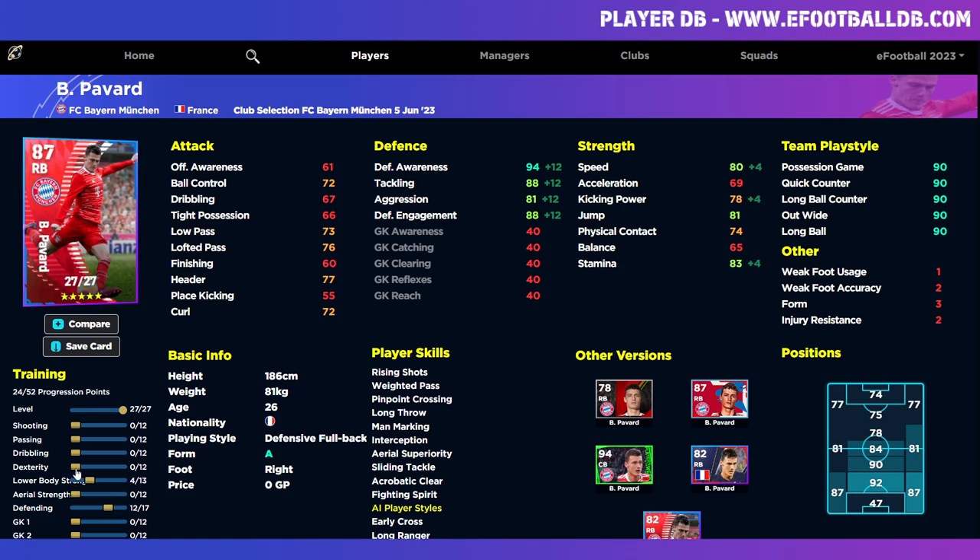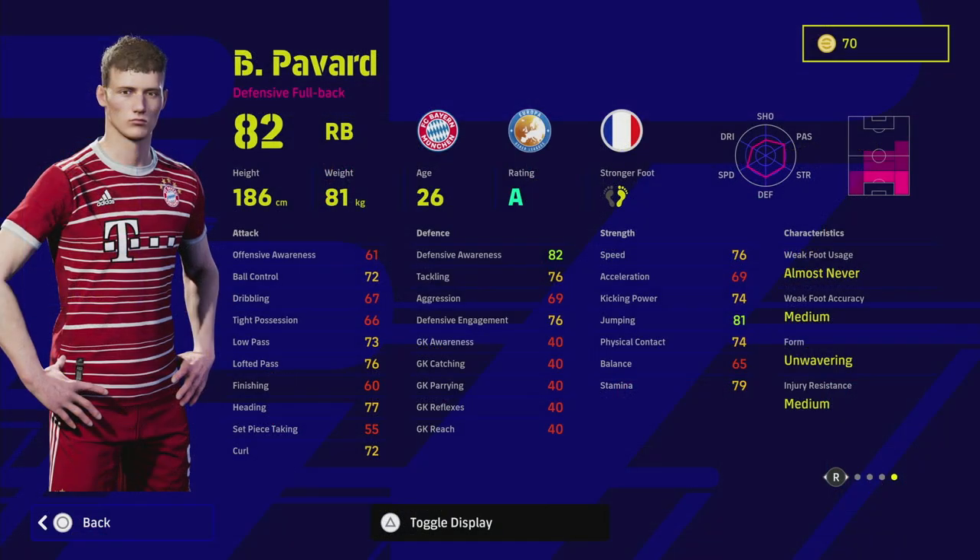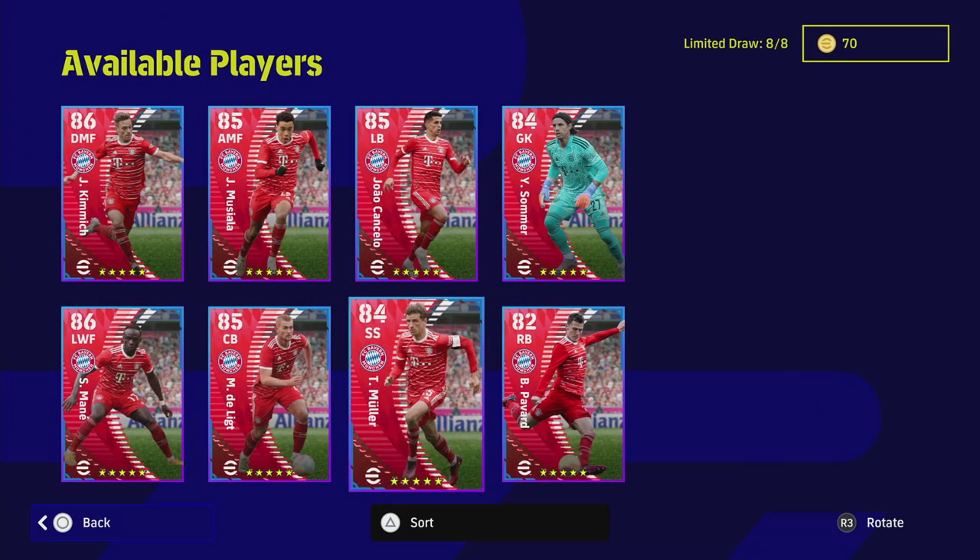Aggression is probably the only weak point of this Pavard card. His pace and acceleration are decent for a right back, and physically he's very strong so you don't need to touch that much. It's just a case of boosting his dribbling — you're not going to be running the pitch doing one-twos with him. He's a defensive right back, so if you're looking to shore up your defense he definitely does that role. He's got some good player skills too.